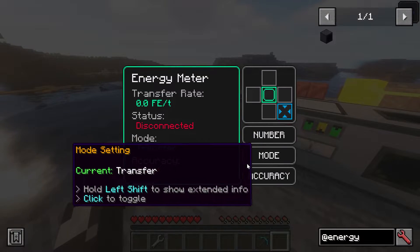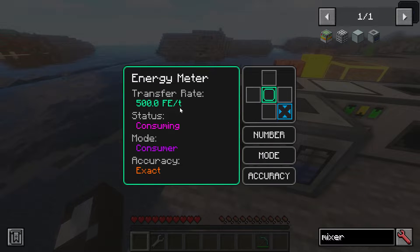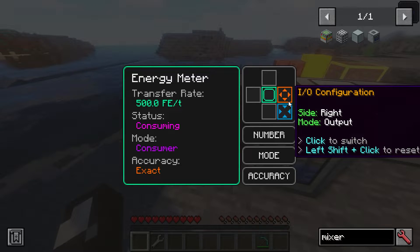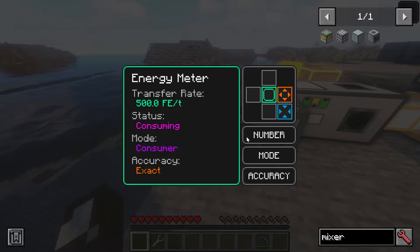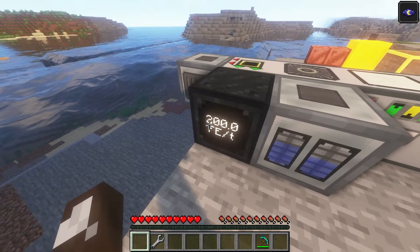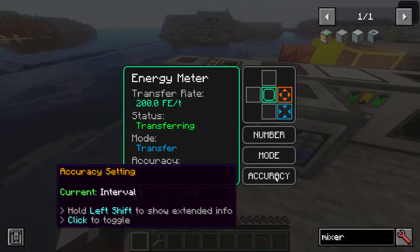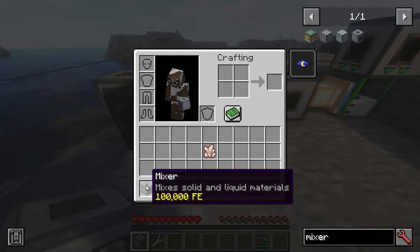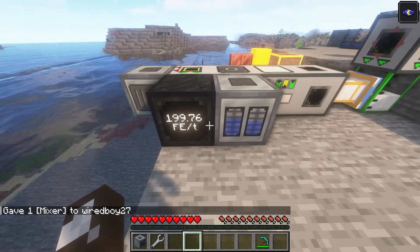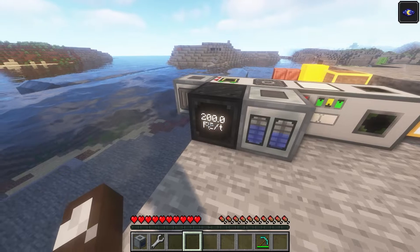Let's try using it as a transfer cable and put one of those Factorium machines next to it. In consumer mode it will simply void all the energy — output doesn't pass through. But if we change the mode to transfer, now you can see we're transferring to the right at a rate of 200 RF per tick. We can also see it retains its buffer. With another one placed, you get a more realistic readout showing how energy builds up.